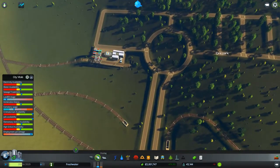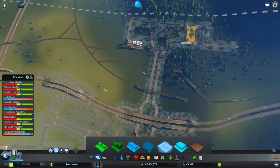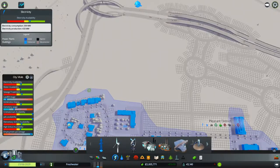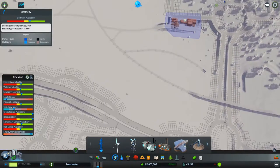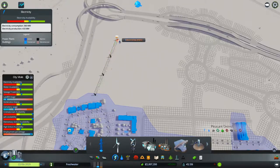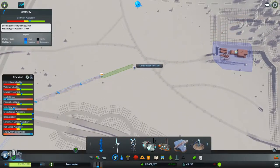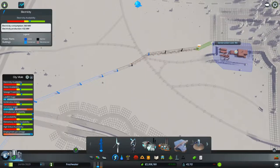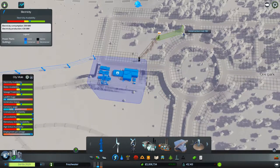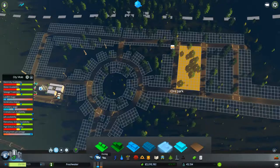Now we've got a little bit of demand for industrial, so I'm just going to start it off. We've got no power, no water, so this is where it's going to get a little bit tricky. Let's just run the power out here for the moment. This would probably take a little bit of TLC to get up and running.